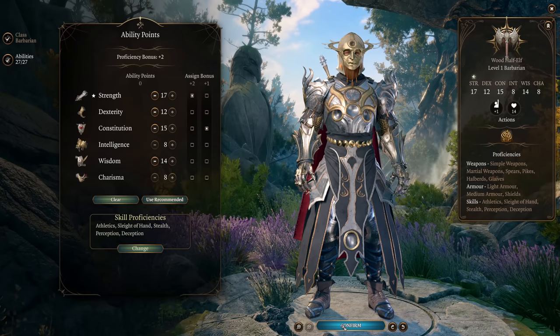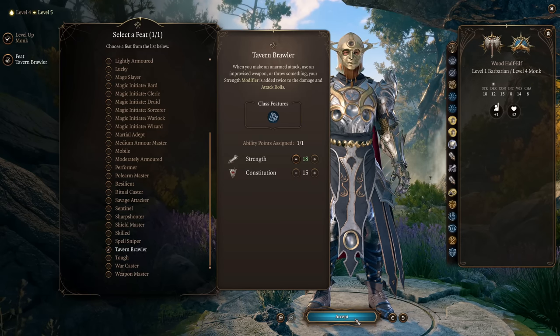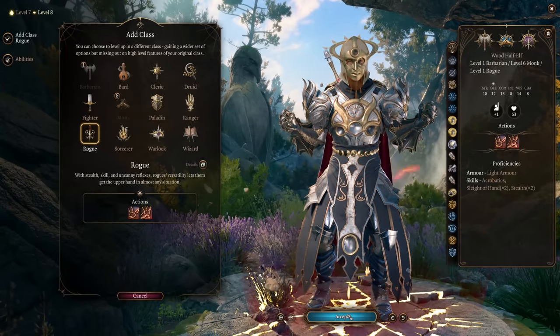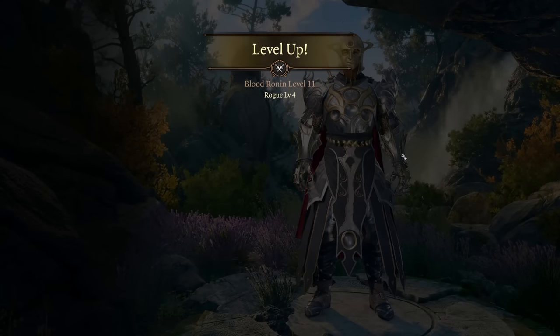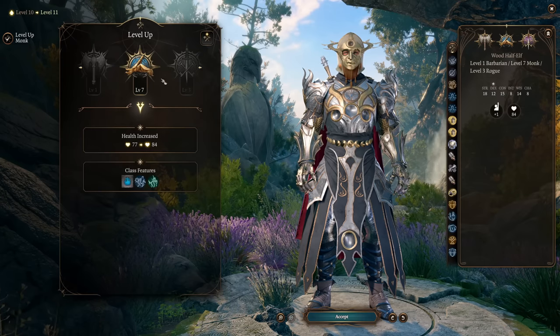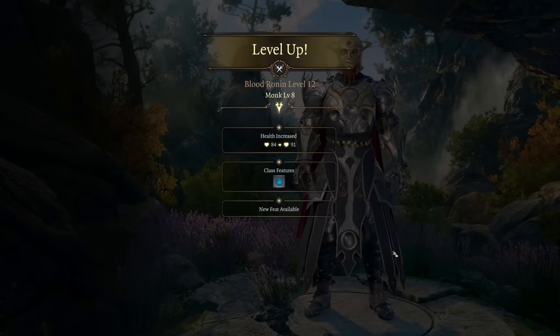You want one point in Barbarian, then level Monk as fast as possible — get to Monk level 6 right away. Just like before, choose Tavern Brawler as your first feat. After Monk level 6, put 3 points into Rogue to get Thief level 3 for the additional bonus action. After Rogue, put the rest into Monk to get Evasion, Stillness of Mind, and more ki points. Your second feat is Ability Improvement — get Strength to 20. Remember, with the potion it will be 22 Strength.